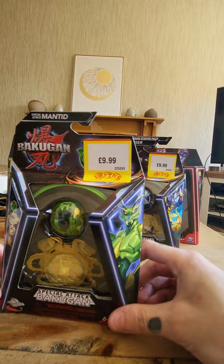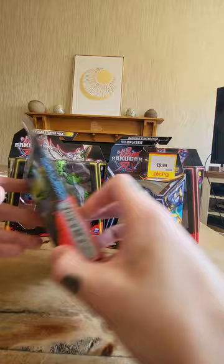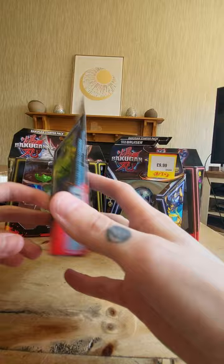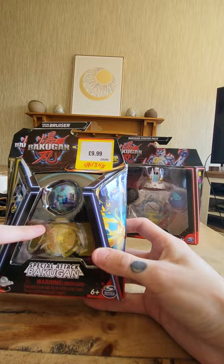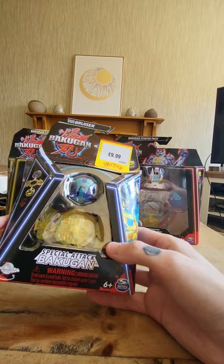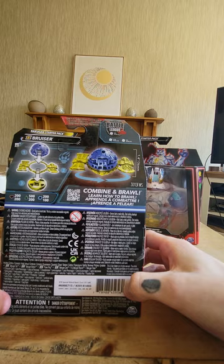I went and got the special attack green mantid. I don't know if we're still calling these Ventus, whether the attributes are the same, or if we're just going with green mantid just for their colors. I also got the special attack bruiser because I like the look of the axe and hammer on the special attack version — so this will be the first different one other than mantid's weird bug whip things. The special attacks at Smith's are retail now for $9.99.